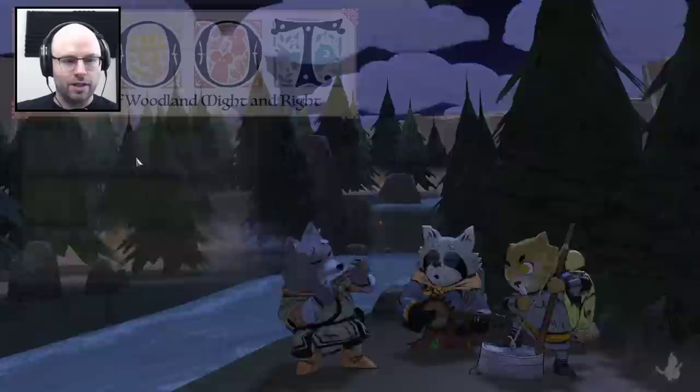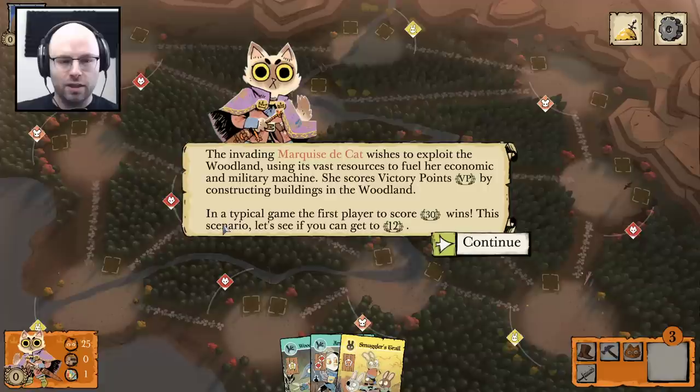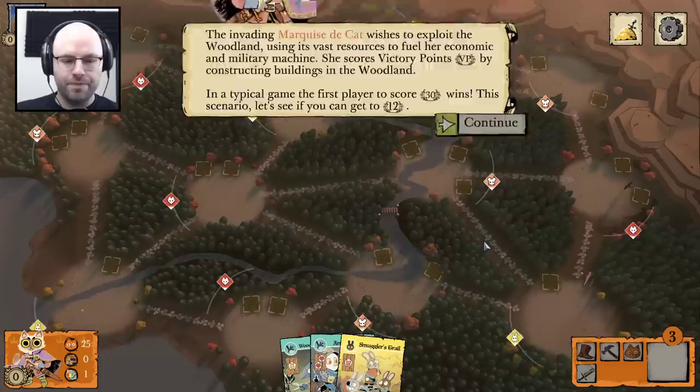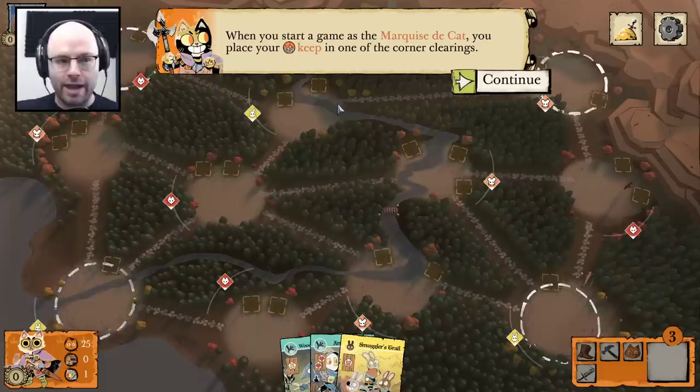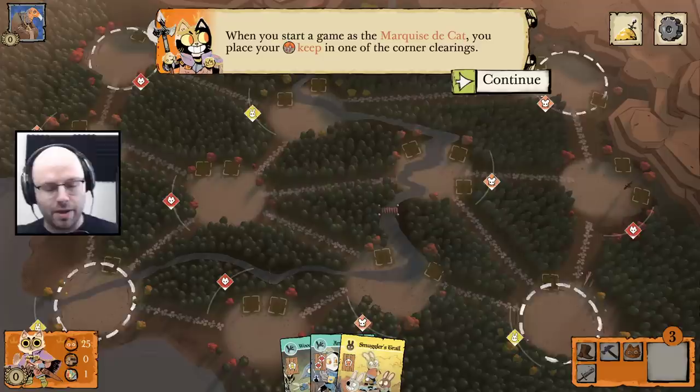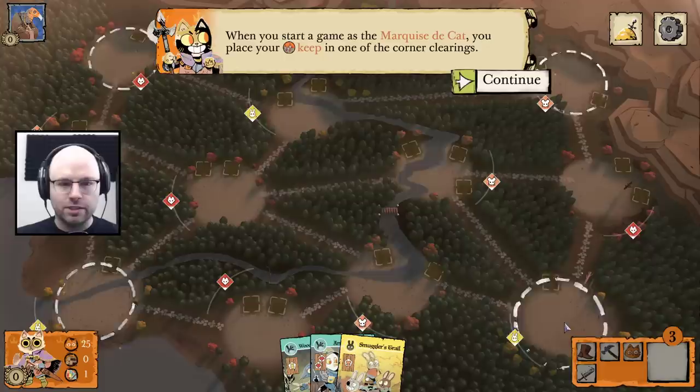Let's do number two — the long war for the forest. I think we don't need to do these because they teach you how to play as other clans. We'll play as the cat clan for now. The invading Marquis the Cat wishes to exploit the woodland using its vast resources to fuel her economic and military machine. She scores victory points by constructing buildings in the woodland. In a typical game, the first player to score 30 victory points wins. This is a scenario — let's see if you can get to 12. One of the selling points of Root is that it's asymmetric, so the Marquis Cat plays a little differently. Maybe the Aerie are the defenders.